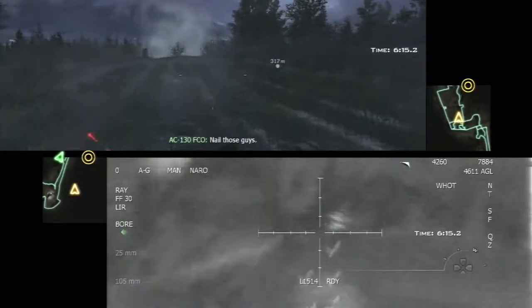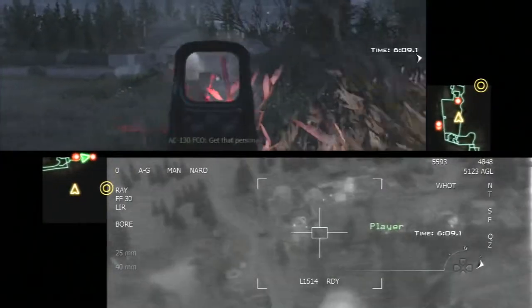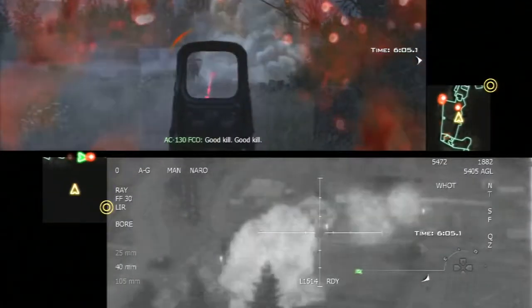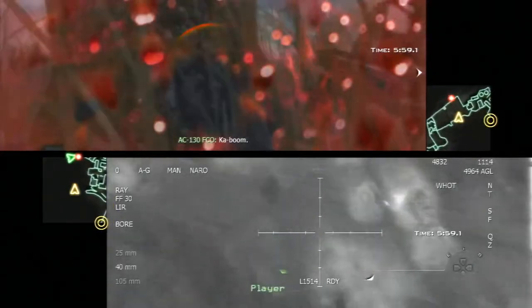When running through the field, you'll want to just continuously run — don't stop. The only reason you should stop is if there are enemies directly in front of you, unless the AC-130 has already been taken out. If you are under fire in the field, take cover behind the stumps and lay down as best as possible to avoid being shot at.